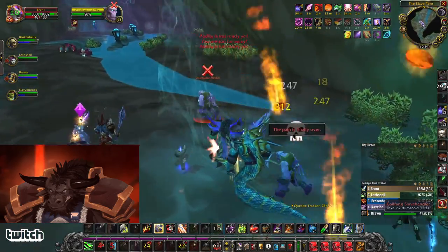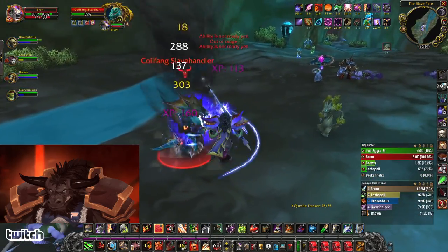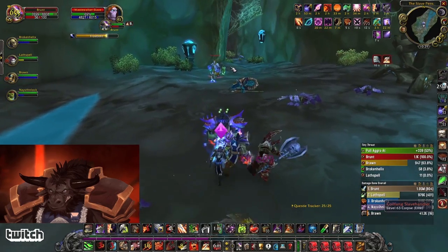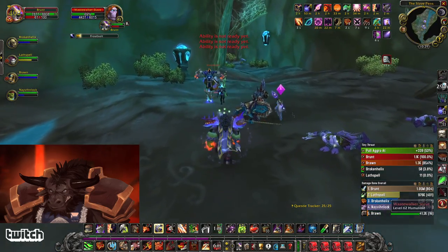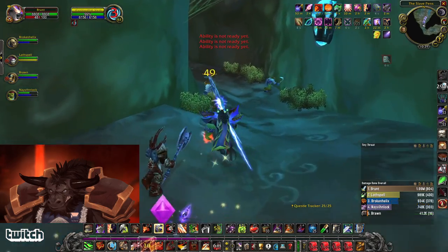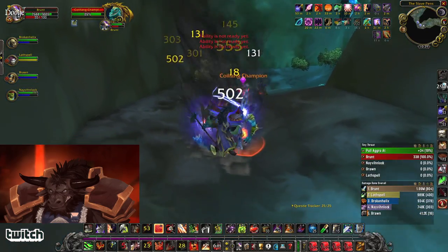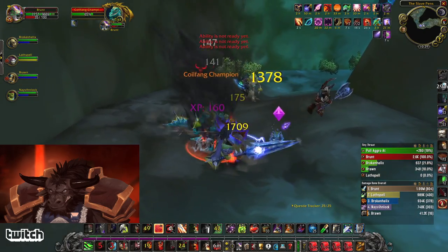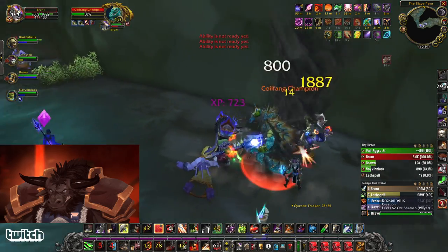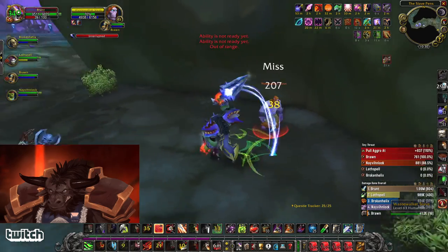You can even mark stuff if you want to try hard. I can interrupt those frost bolts. I'm just running this as a Fury spec; whenever it's Heroic I'm going to be deep Prot. If you're tanking and you're not super geared, just put a shield on, defensive stance — smooth out the pulls a little bit.